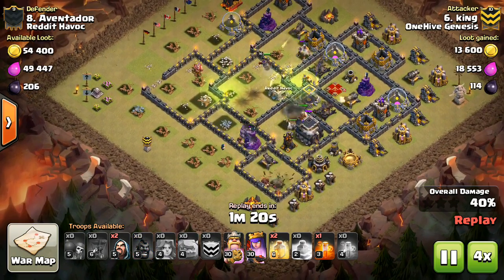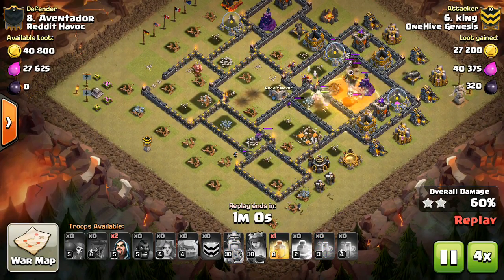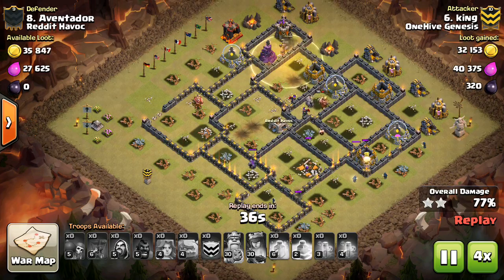For a Cannon, a Wizard Tower, or an Air Defense, you're going to actually need two balloon drops, or just a bunch of crashes, but that's kind of unrealistic. For an Expo, it's going to take four balloon drops.